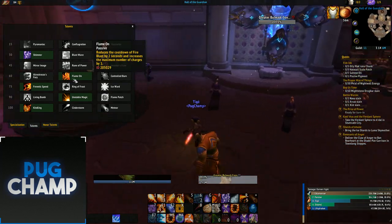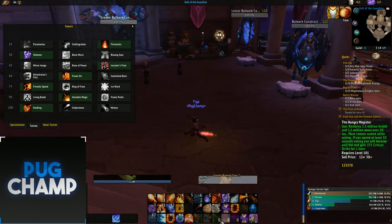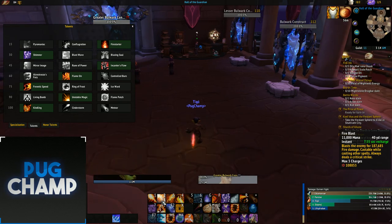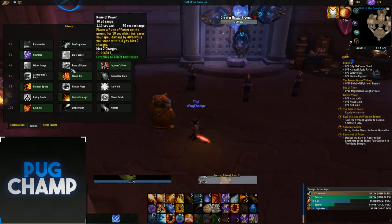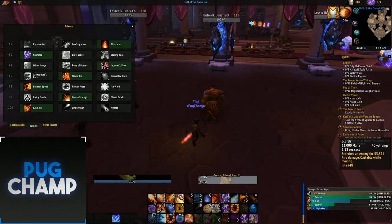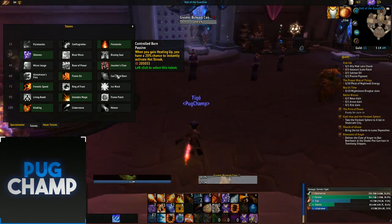You want to be taking Flame On no matter what - it reduces the cooldown of Fire Blast and maximizes charges. This guarantees a critical strike every 7.55 seconds, whereas Dragonbreath has a 20-second cooldown giving a guaranteed crit every 20 seconds instead of 7, which is just not good. Controlled Burn is never really that good either.